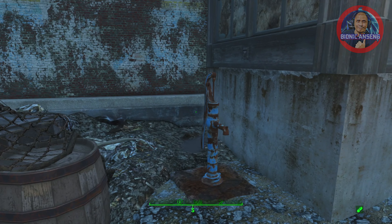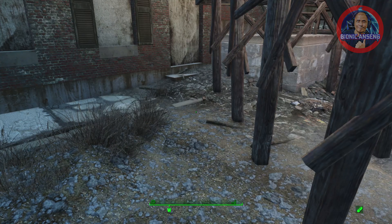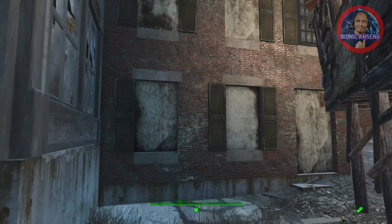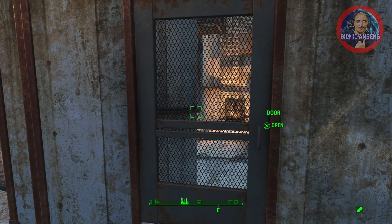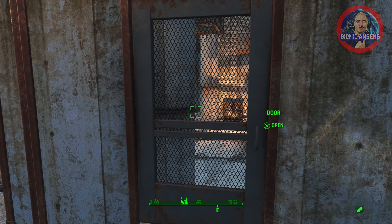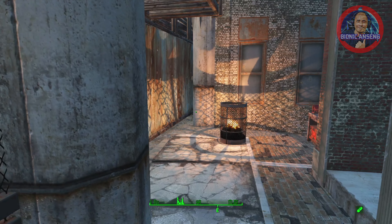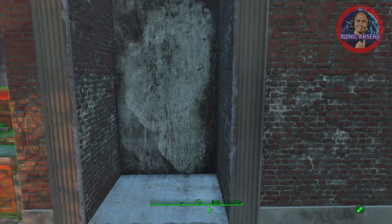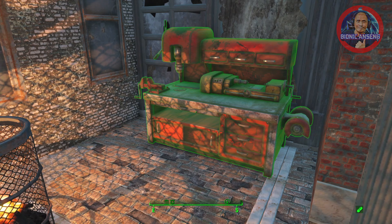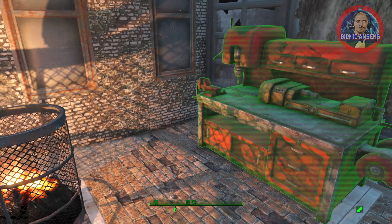We got some food supplies here and the water supply here. There are a lot of cats here because this is the place where I got to carry the sword. This is the workbench, and I cannot move it from this location because it's already provided by the game.